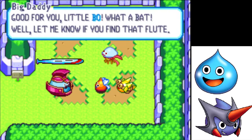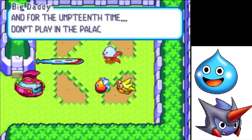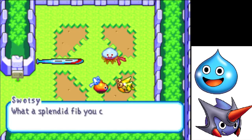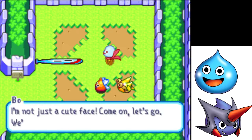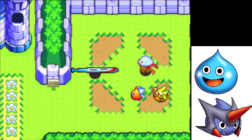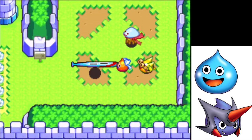Well, let me know if you find that flute. And for the umpteenth time, don't play in the palace garden. What a splendid fib you came up with, Bo. I didn't know you had it in you. I'm not just a cute face. Come on, let's go — we'll get into trouble if we hang around here. So now we are Rocket, with the Warrior Flute shoved in us. That's kind of hilarious.